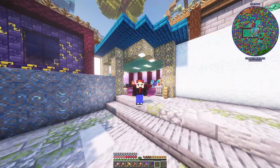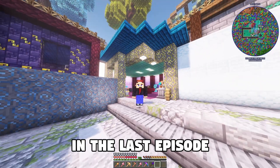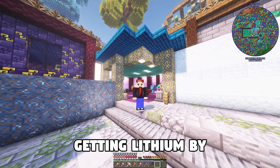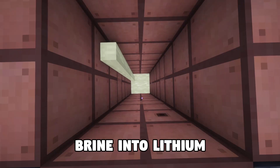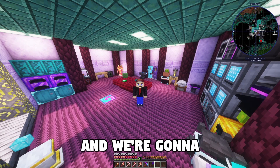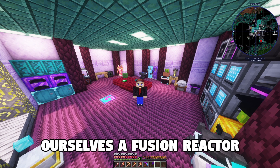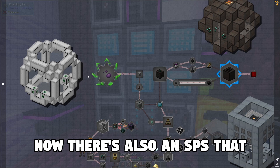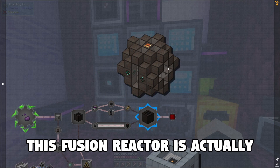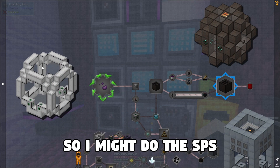Hey guys, I'm Mr. Token It, and welcome to another episode of All the Mods 8. In the last episode we talked about getting lithium by making brine and turning that brine into lithium. We're going to actually use that lithium today and we're going to be making ourselves a fusion reactor. There's also an SPS that we're going to get to, but this fusion reactor is actually going to take some time, so I might do the SPS in the next episode.